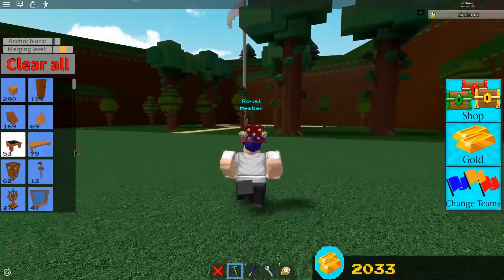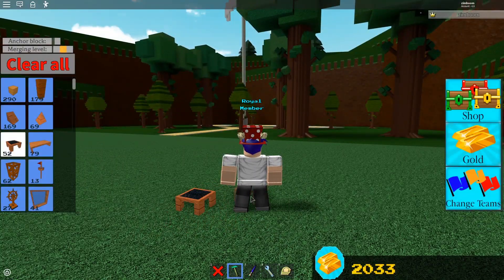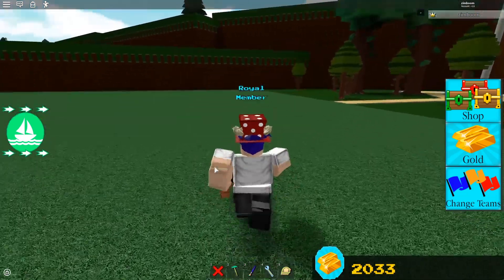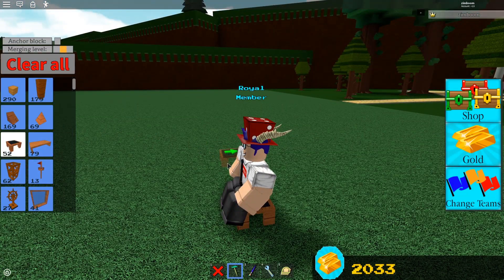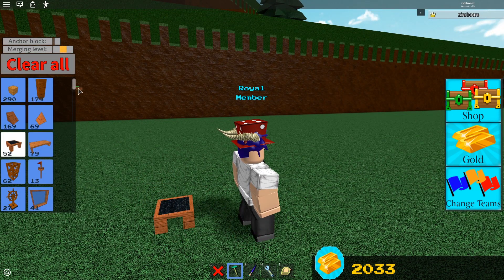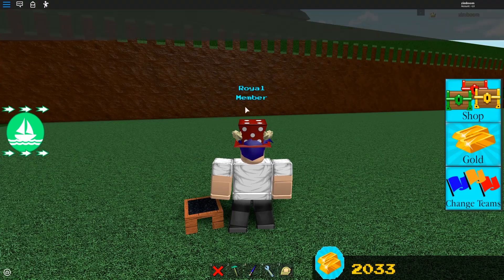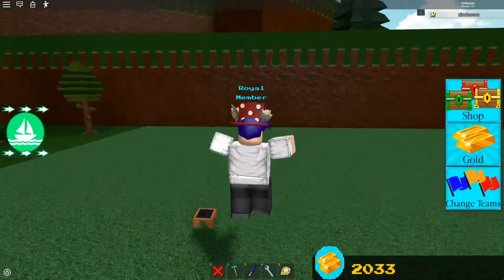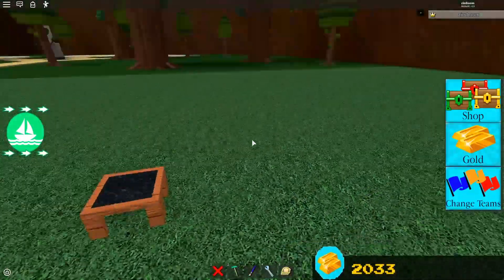I don't know if it's just the robot animation, but if it's not working for you just change your animations — start without them and then try to put them on. You're going to go ahead and start with a chair, make sure anchor block is off, and also go into your settings and enable shift block. If you're on mobile you can zoom in — that's like the shift block for mobile.